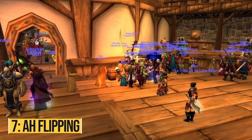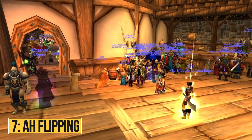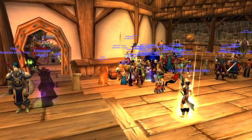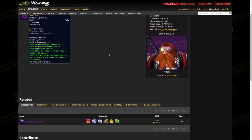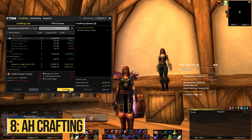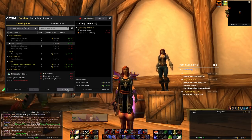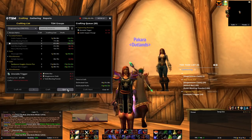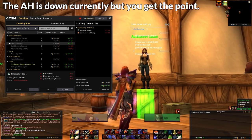Auction House flipping is probably the lowest effort but highest rewarding thing you can do to make gold in WoW in general. The idea is simple but the execution is hard — buy an item when it's at its lowest price, wait until it goes up in value, and flip it for a profit. You can do that, for example, by buying a reagent that will be used for an upcoming patch in the future. Similar to flipping, we have Auction House crafting — you buy the reagents to craft an item with a given profession and then sell that item on the Auction House for a profit. A really good addon that makes this super simple is TSM. We will talk about every profession in a moment and the best ways to make gold with them.